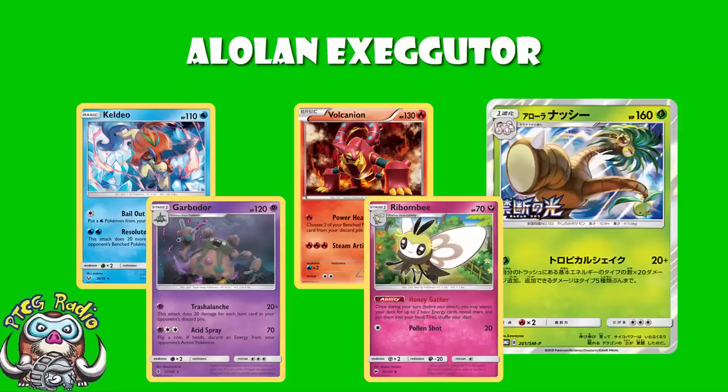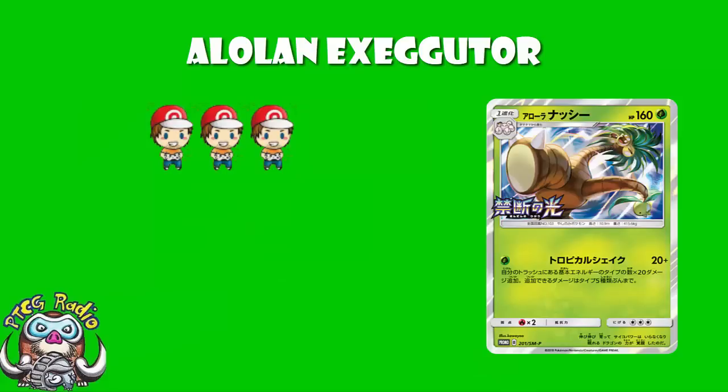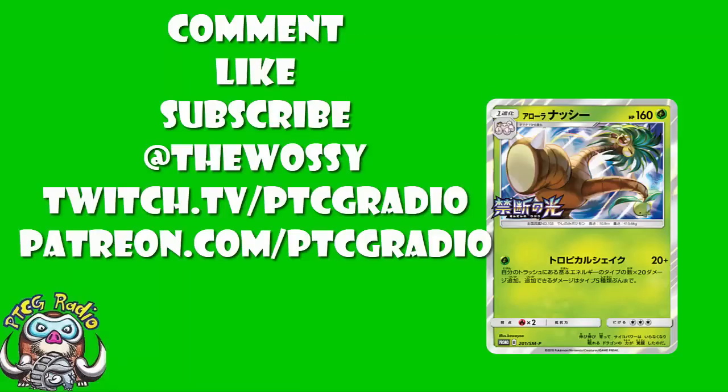I really like this Alolan Exeggutor. I'm only going to give it three Wossies, because I'm slightly unsure about how good it's going to be. But this is definitely a deck you want to be testing over on PTCGO — it is a deck you want to keep in mind. It could end up being pretty gosh darn good. Maybe it will be, maybe it won't, but I really do think we need to have a look. As always, I would love to hear what you think — get your thoughts down in the comment section, tell me if you think this is viable, and tell me what Pokémon you think this could be paired with, seeing as you're having to play all these different types of energy.